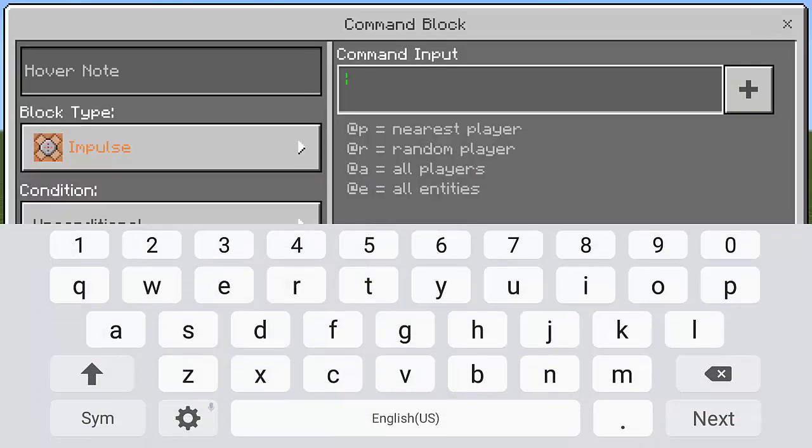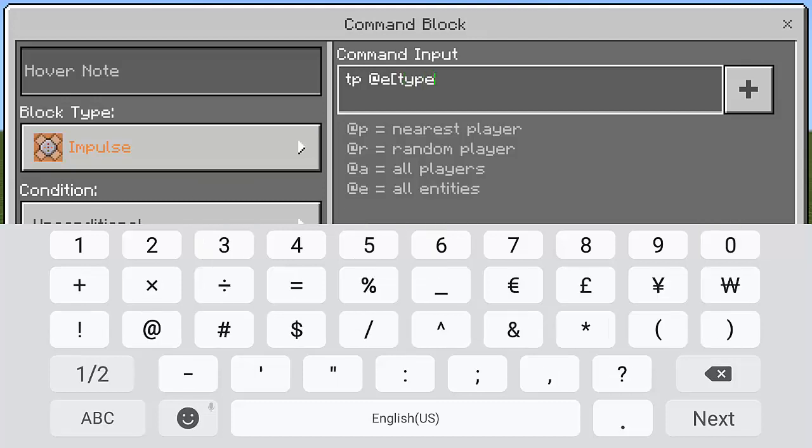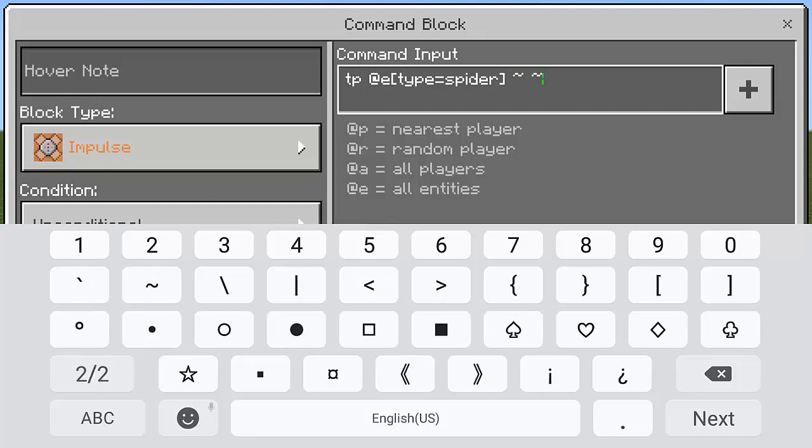We're going to type the command TP at E and then a bracket — make sure there's no space — bracket, then type equal. And then the secret mob that we're going to use: the spider. Bracket again. Now we're going to use the tilde symbol three times, but on the second symbol we're going to put 15 — it can be higher actually. So this is the height of the UFO. Then that tilde symbol again.